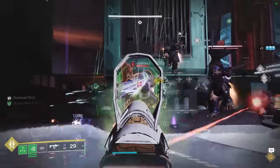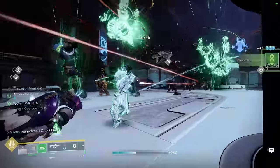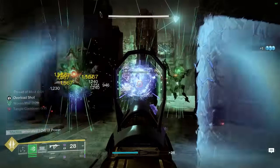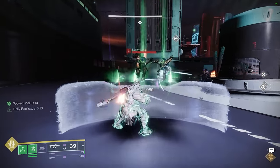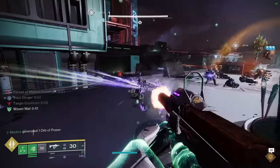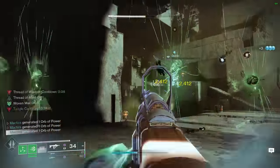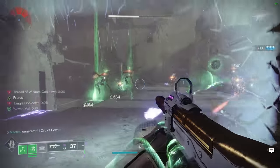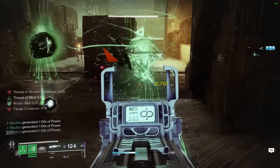What good is a build if you don't know how to put it to use? With a build that revolves around spamming your class ability to suspend everything in front of you, you obviously want to open every engagement with a barricade placement. Your next priority is to use your Shackle Grenade to lock down any threats that your barricade ripples didn't suspend. Assuming Drengr's Lash suspends at least one target, you'll have Woven Mail for the foreseeable future — granting you ample safety while you suspend any leftover targets. From there, begin taking out the easy-to-kill suspended enemies to thin the enemy lines and refuel your class ability via Thread of Mind on suspended enemy defeats. Bonus points for landing precision final blows to generate orbs of power via Thread of Wisdom.